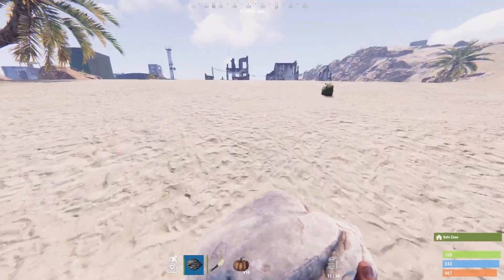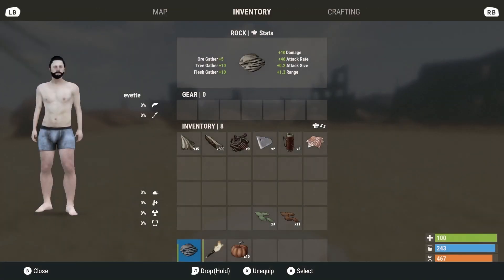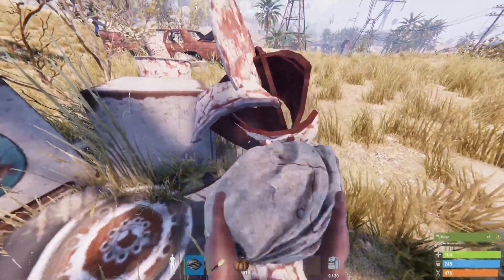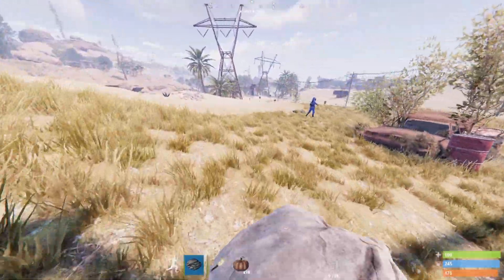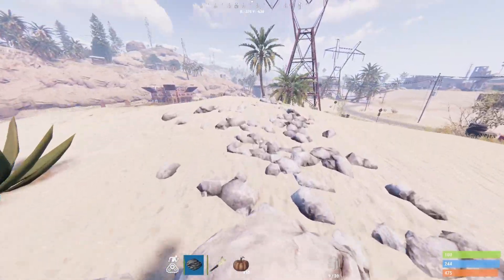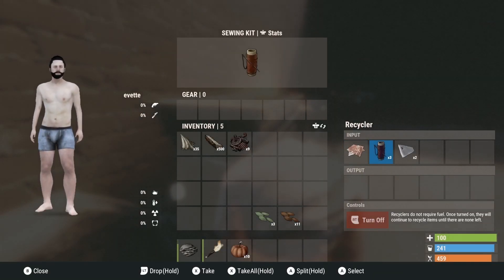Head over to the outpost. Once you're there, make sure you drop a sleeping bag, then start farming barrels. You're just going to be farming barrels looking for all your basic materials — cloth, scrap, anything that can be reduced to metal fragments. Once you've farmed about five to ten barrels with your rock, that's all it takes.